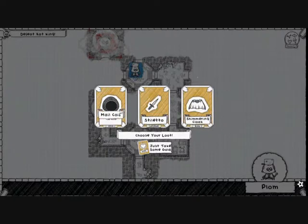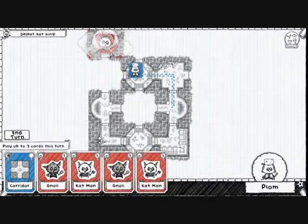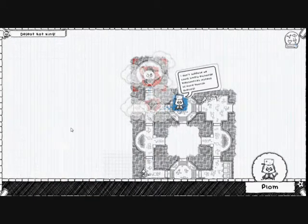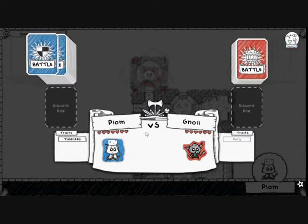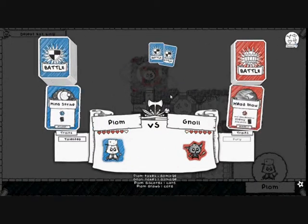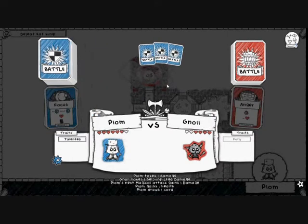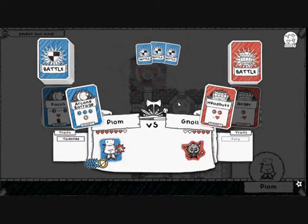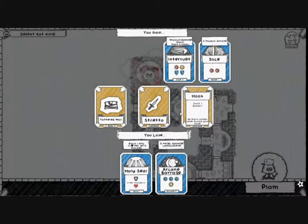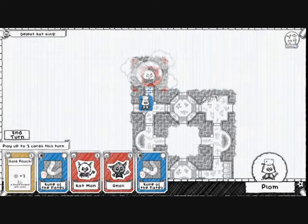We've got a Shimmering Cloak we can sell for two gold. We don't want the Male Coif or a Stiletto, so we'll take some money. Let's take on another Gnoll before we face the Rat King — killing it removes the health boost it's giving him. Head Blow — you want me to discard a card, I'll draw a card with Mind Strike. Anger — Focus first, then Arcane Barrage for the win. Look at all that damage — didn't even give it a chance to use Fury. This is becoming a bit overpowered. I'll just take some gold — a gold pouch.